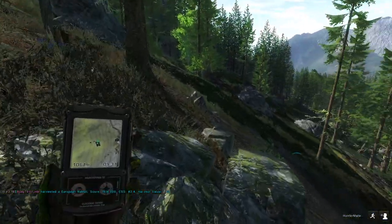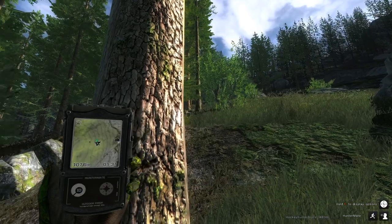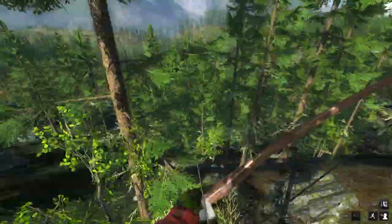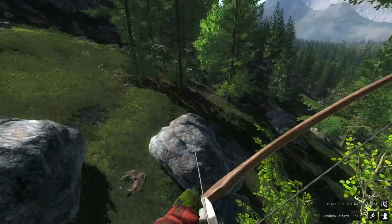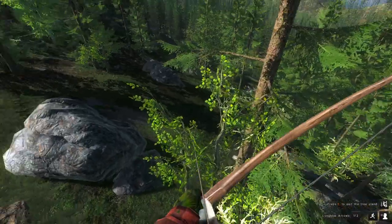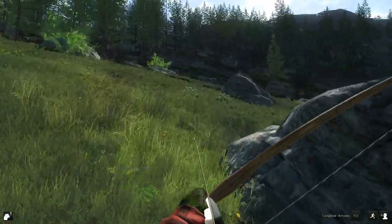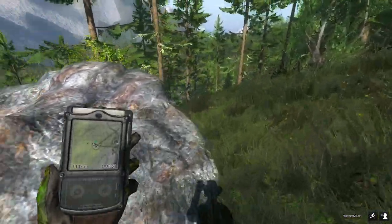I'm thinking there's got to only be like one or two rabbits left. How many have we taken out of here so far? Five? Not bad. There were six harvests on there, but one of them was a red deer stag that got in my way while I was looking for the burrows. So we've taken five — there's probably six or seven in here. I should check with the dog and make sure. Yeah, it's a rabbit track — we're good. I think it's probably the last one.